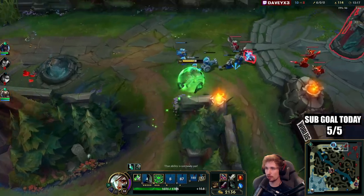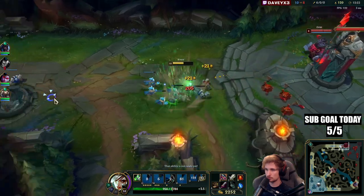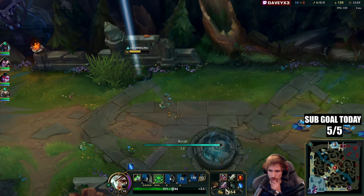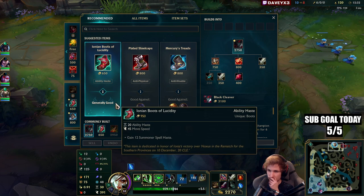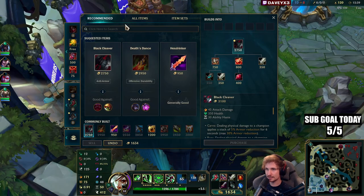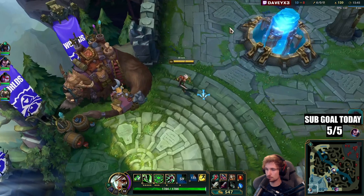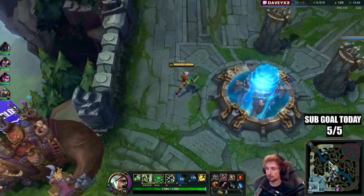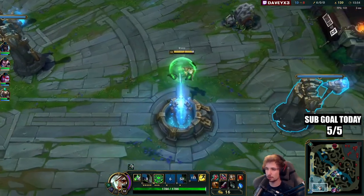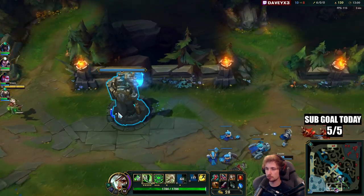I'm going to go back. This game I'm thinking about going for Hydra. The reason why I'm going for Hydra is because I can power farm like crazy now. I don't really care if I don't have Black Cleaver — I can probably build it third item. Hydra is going to allow me to power farm like crazy and make my lead even bigger. That's why.